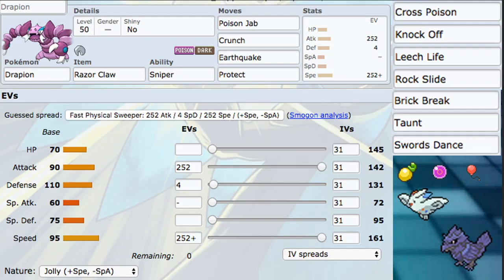We have Darkfall for Dark-type max moves, Max Ooze for Poison-type max moves. All these powerful max moves are really good, and if you get a crit on a max attack you're doing huge damage.